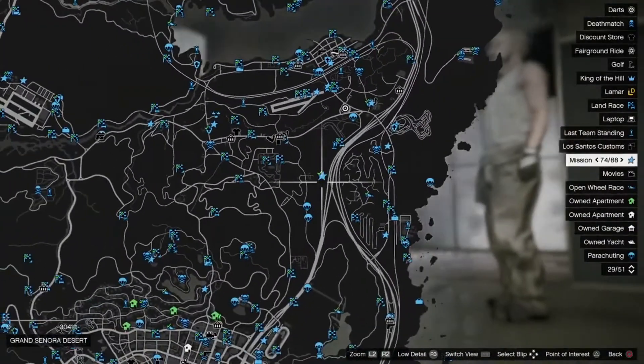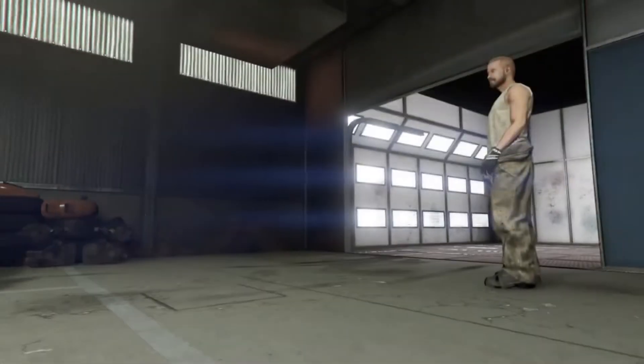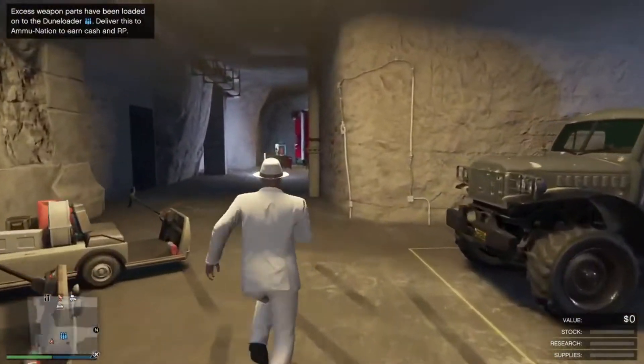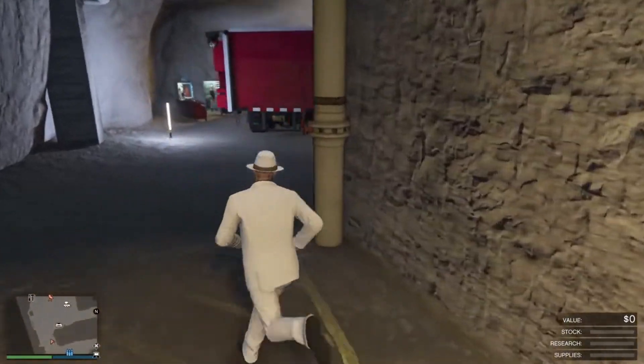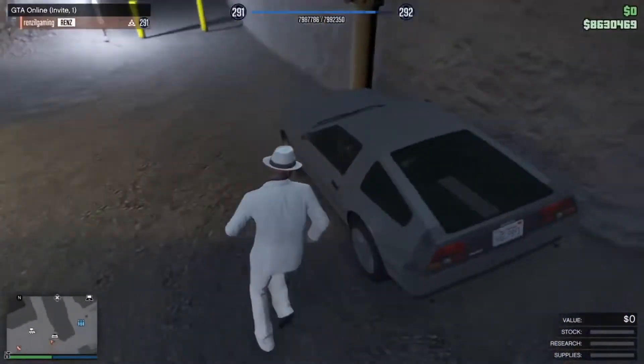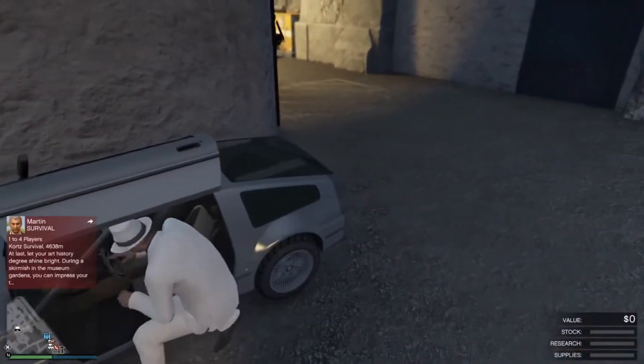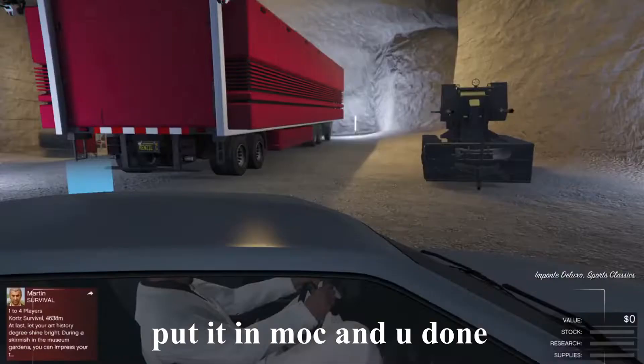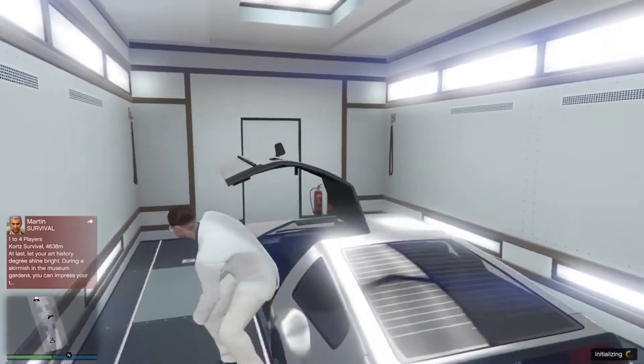Once you make your way back to the bunker, all you want to do is hop inside the car you were duplicating — in my case the Deluxo. Press the right arrow and press OK. Once you've pressed OK, your car will basically duplicate and you're done.